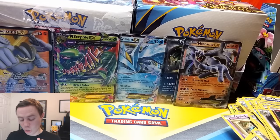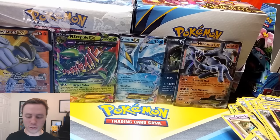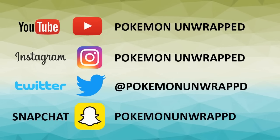All right, well, I hope you guys enjoyed that fast speed run through the half of the Ancient Origins booster box. I apologize for all the camera hiccups — this thing was just drooping on me. Thumbs up if you liked it, stick around, I got plenty more coming up. This is Pokemon Unwrapped. You guys have a fantastic day. See ya. Thank you so much for checking out my Pokemon Unwrapped channel. Be sure to check me out on Instagram, Twitter, and Snapchat.